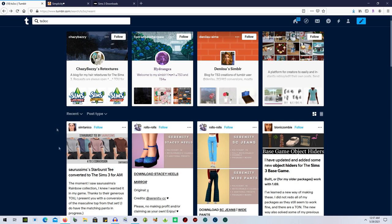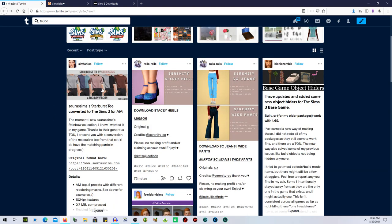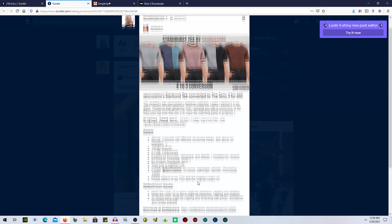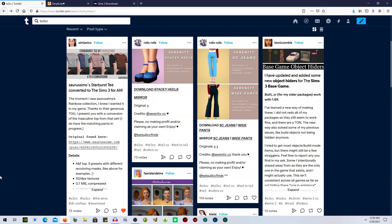I usually go to most popular but I'm going to check recent because most popular has the same stuff all the time. First thing I'm seeing is a TS4-to-TS3 conversion — Starburst T — and these are actually really really nice. I'm going to reblog that and download all of this stuff afterwards.